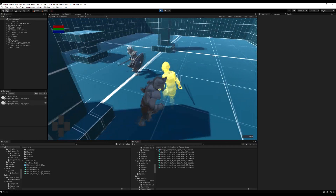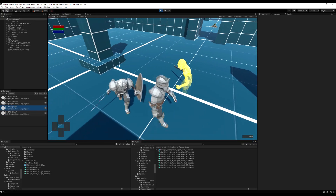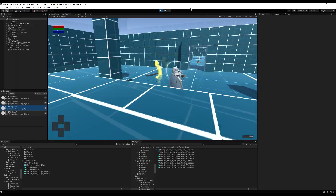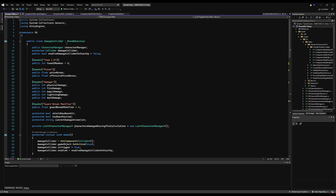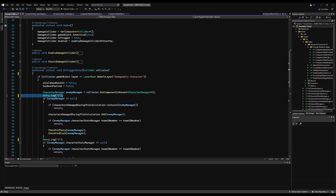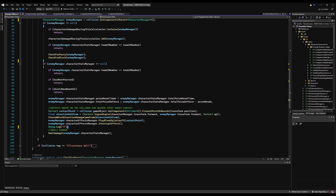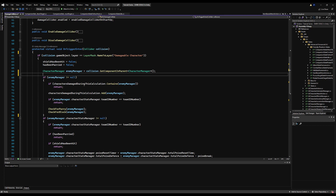I'm going to enable this guy to dodge, tweak the dodge percentage so it's not so high, allow him to form combos, and set that to 100% — performs a combo every single time, he's a very aggressive character. We go in here now and you can see he swings and hits the enemy, but the enemy still follows me blindly. That's because we're never switching the target — this isn't really fun design.